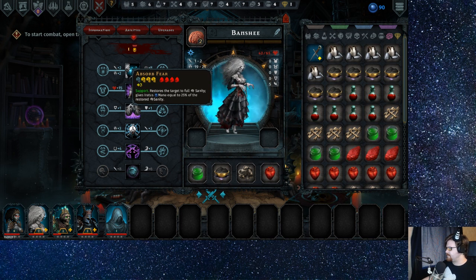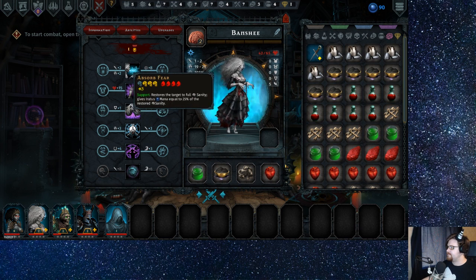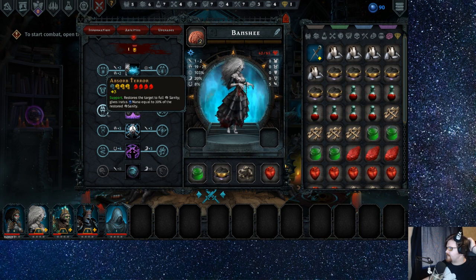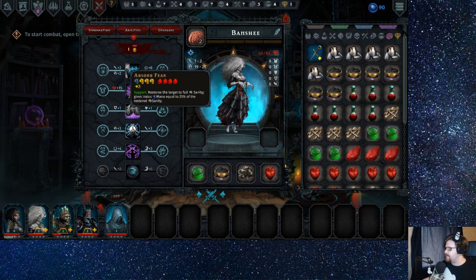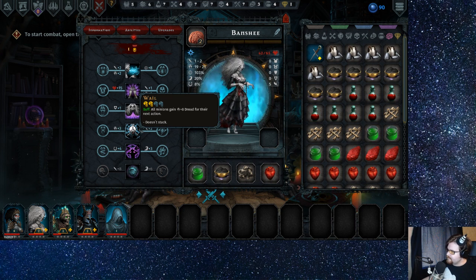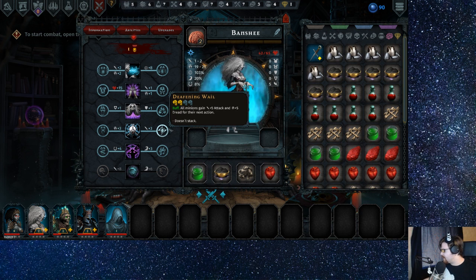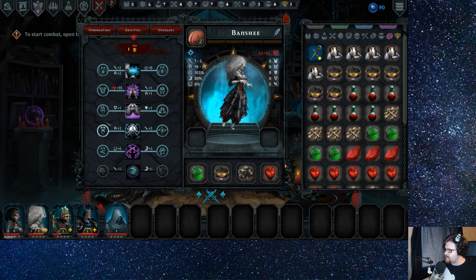I've only got one point to put into her though. Restores sanity, gain mana equal to 30 percent. Oh, this changes it to wrath — okay, so that makes ultimate abilities... this makes it wrath abilities. Restore the target to full sanity and 30 percent mana — I think this gives her a ward. Buff minions for 8 dread, 10 dread, or buff minions for 5 attack and dread for the next action. I think she wants the dread, so it's probably better to do that.